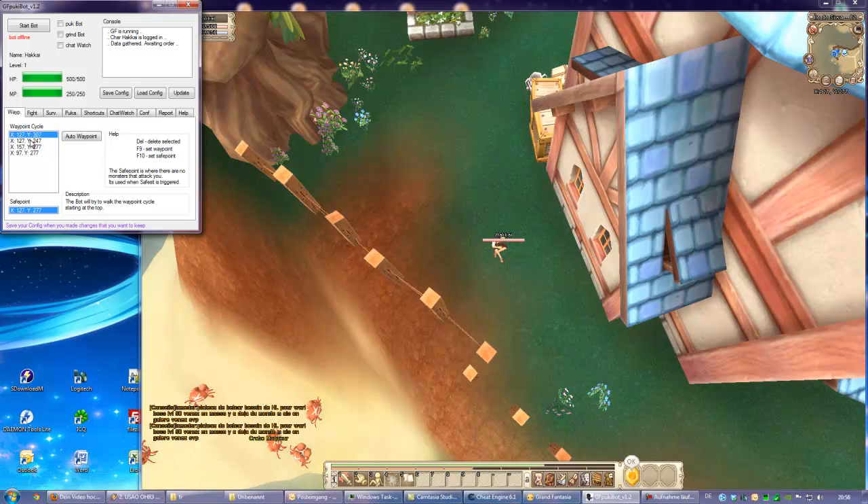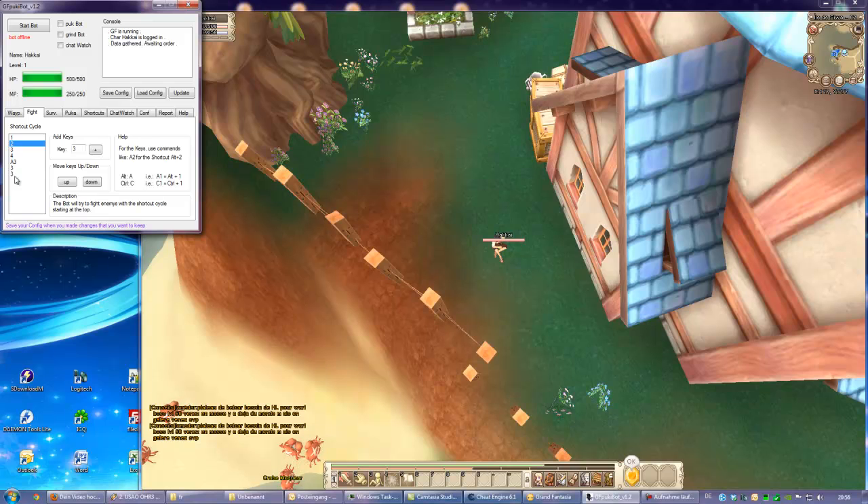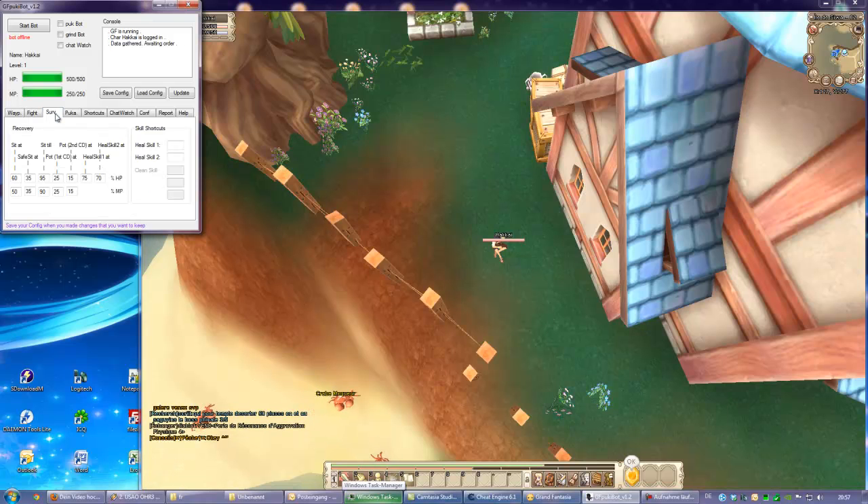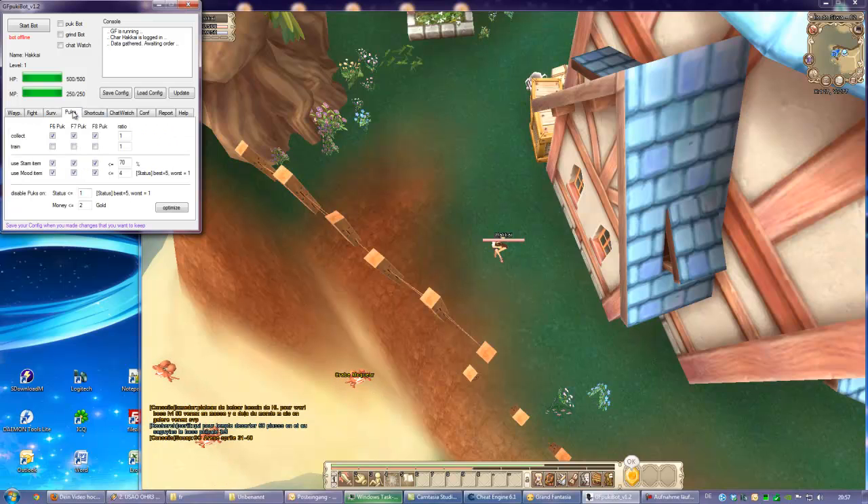In the fighting tab, it's the same — he will cycle through this. You can add buttons or delete buttons with the delete button, and add with the plus button. In the survival tab, I am no healer class so it's emptied out, but you can put your skills in there. He will use this.